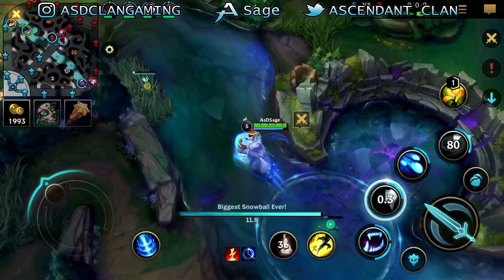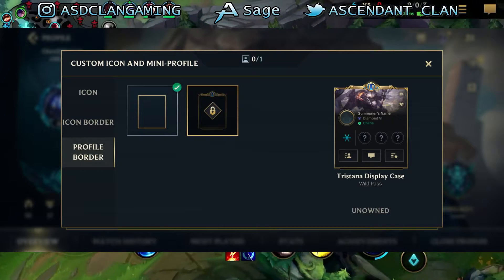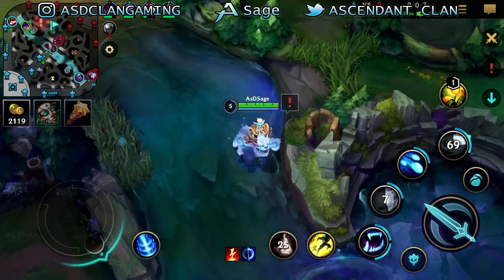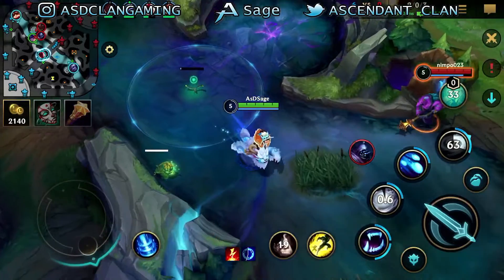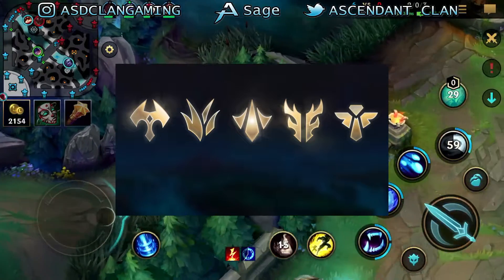Moving on, we have a new teaser for a new Jax skin. If you look closely you can see Jax on the image with some kind of iron suit — it looks pretty sick. We also have a new teaser showing the respawn screen for the Dragonmancer event, similar to the Ruination and the Kha'Zix and Rengar event.